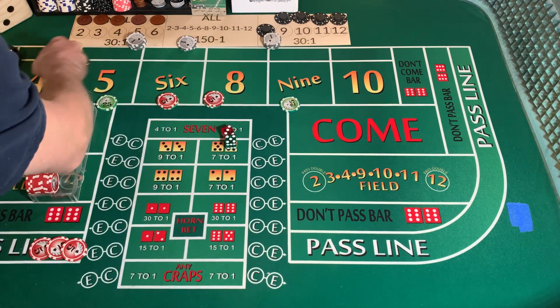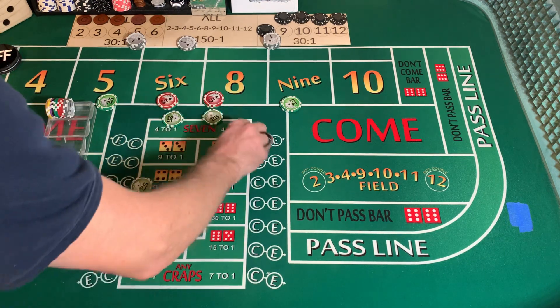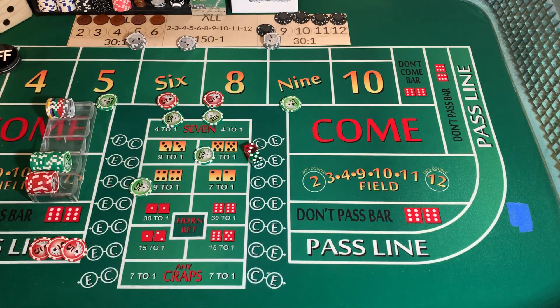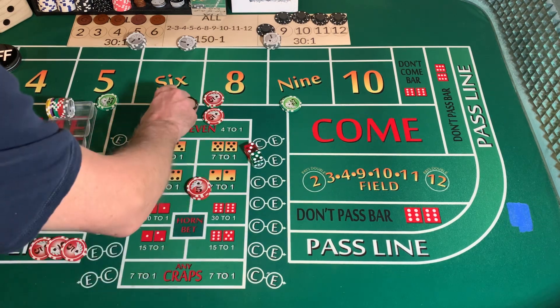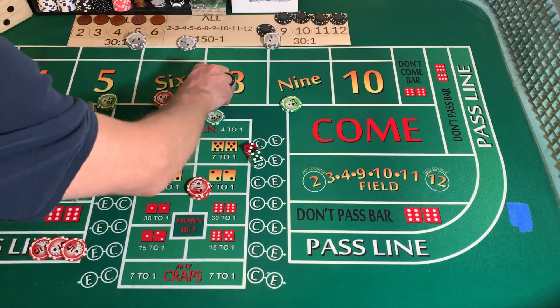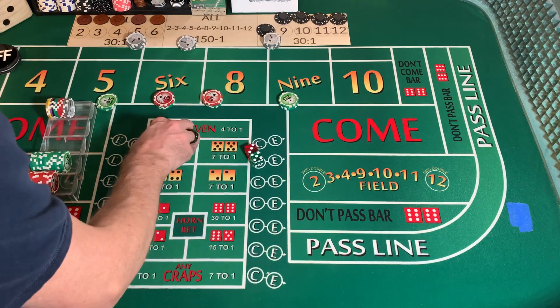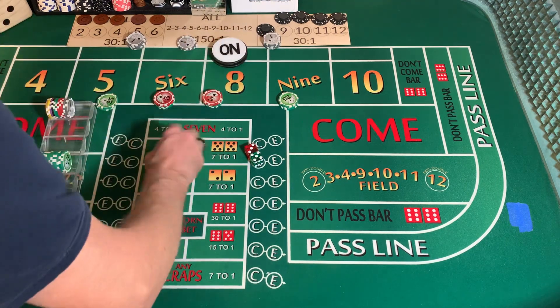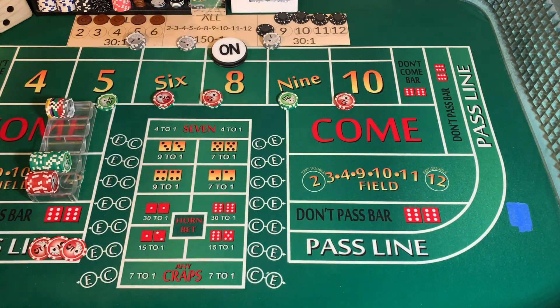We're going to come out and put another $25 on the 5 and 9. We're going to get some change for that red-green chip. $30 on the 6 and 8, another $25 on the 9, and $15 on the 10.